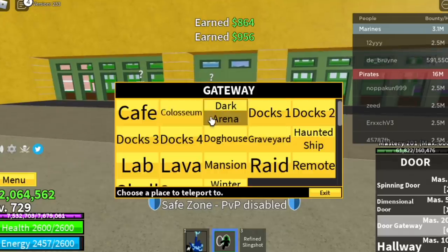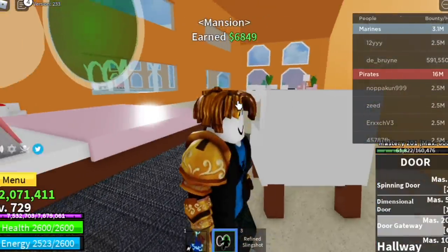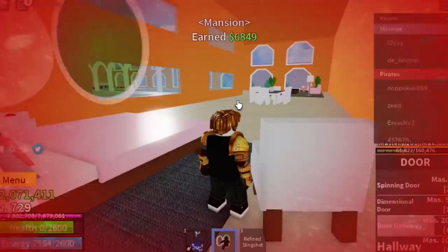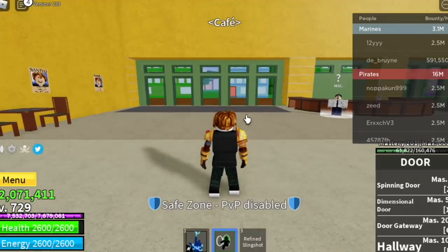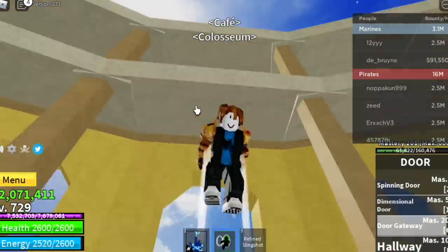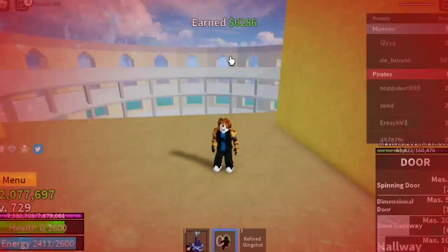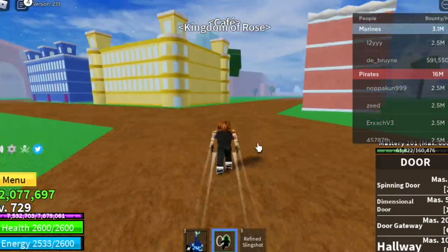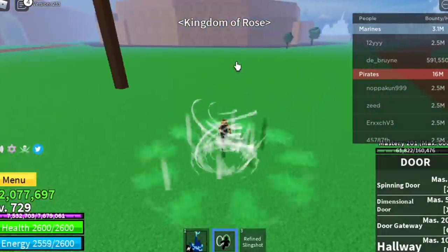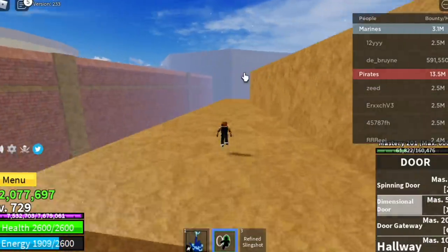First up in the public server, we're going to head to the mansion. After that, just reset. This will take about 2 minutes. Next up, we have the Coliseum — reset again. Then we need to go to Diamante on top of the tree. As you can see, we are in a public server.